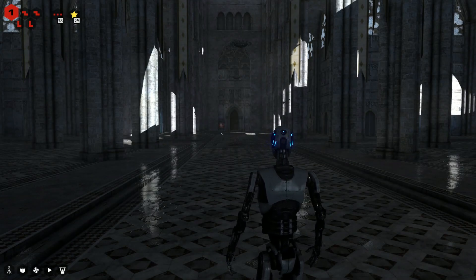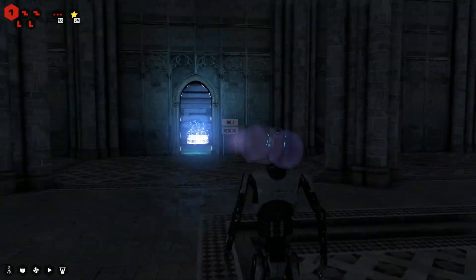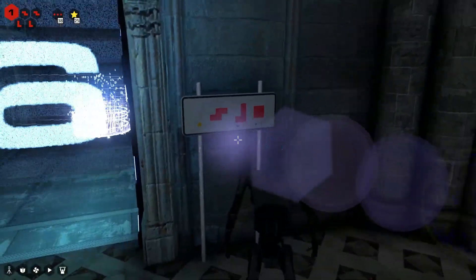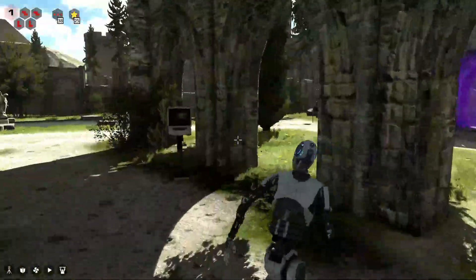Welcome back to the let's play Talos Principle series. Today we're jumping into World C6. We've got three red sigils and one star to collect. Let's go!